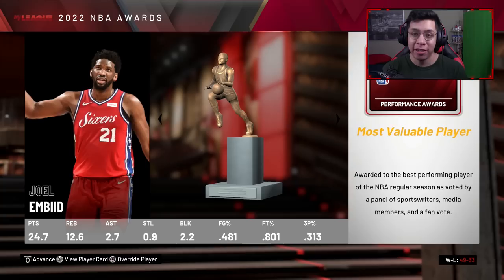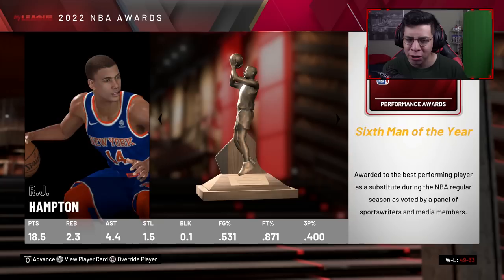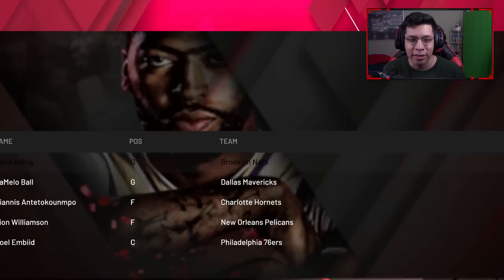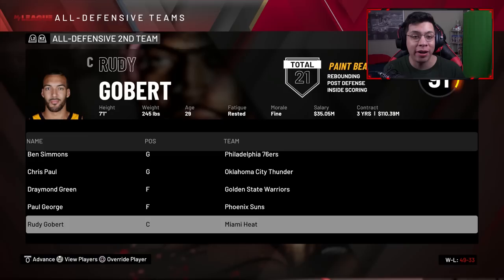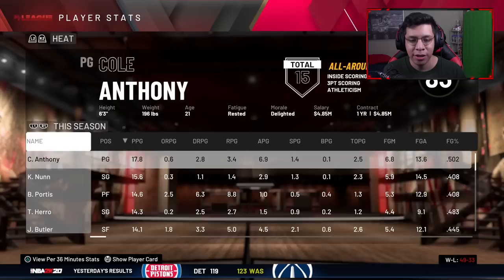Season three — hopefully a championship season. We finish 49-33, which is pretty decent, though I think making Nunn the number one option is hurting the team a little. Joel Embiid wins MVP, Jalen Johnson wins Rookie of the Year, RJ Hampton wins Sixth Man, Anthony Davis wins Defensive Player of the Year, LaMelo Ball wins Most Improved, and Brett Brown goes 59-23 for Coach of the Year. We're 10 games behind that.